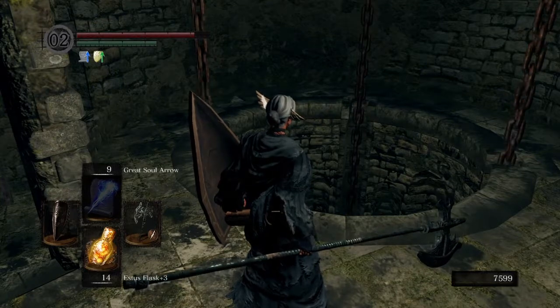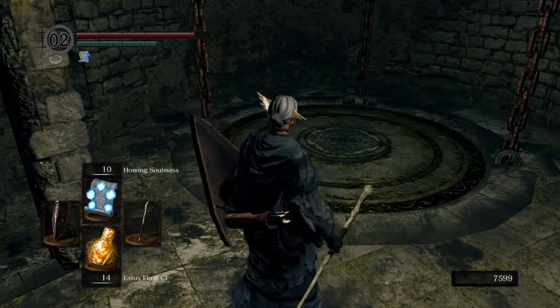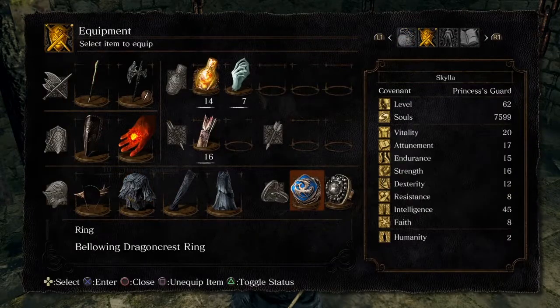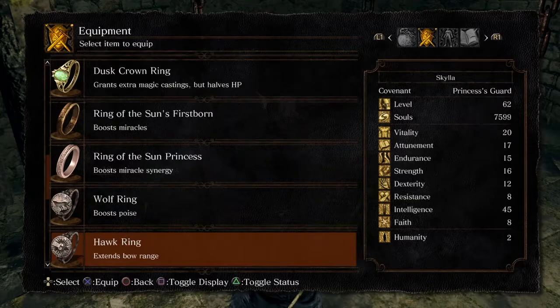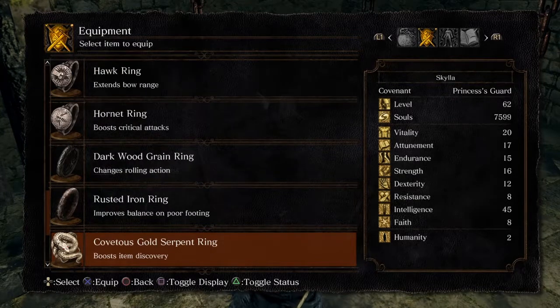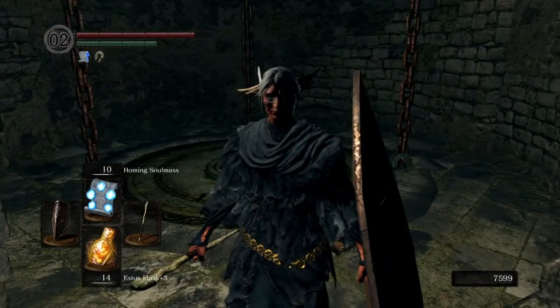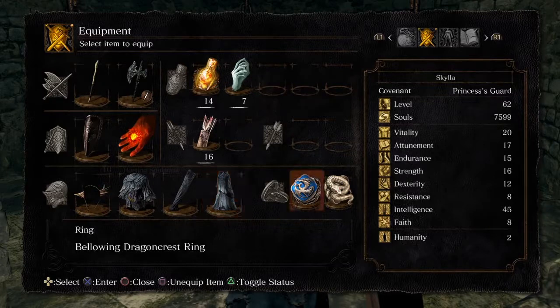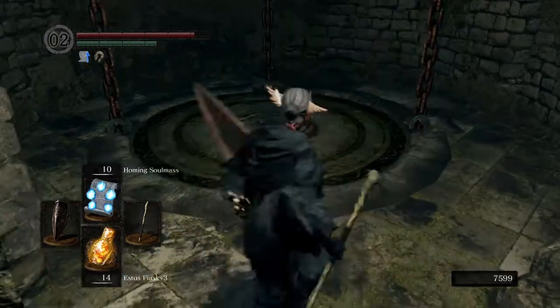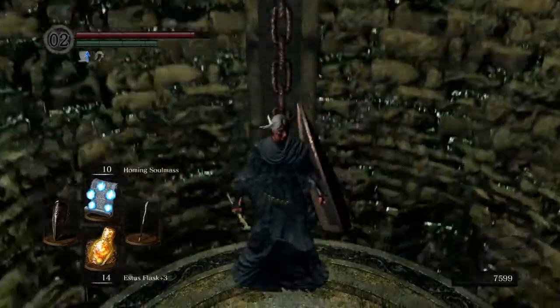This next part downstairs can be a massive pain in the ass. We're going to be using some pretty heavy stuff now. What I suggest doing too, since we are casters, is put on the Covetous Gold Serpent Ring. Like I said at the beginning of the video, we were short - I think it was two Titanite chunks - and your Lightning Gargoyle Halberd should only be plus 3. The reason why I'm putting this ring on is because the enemies we're going to face drop chunks, and it's a pretty good spot to farm Titanite chunks if you need some.